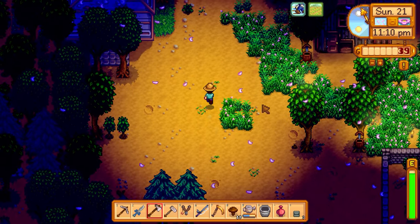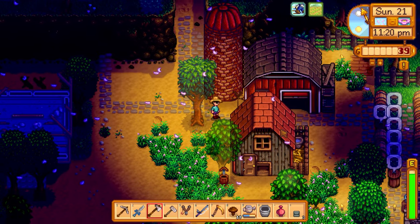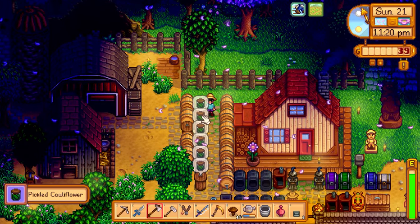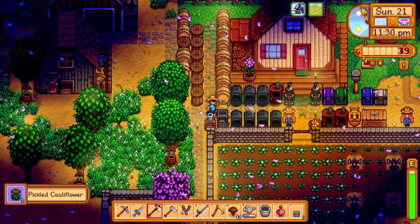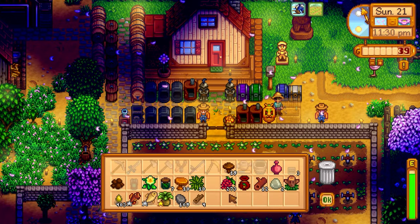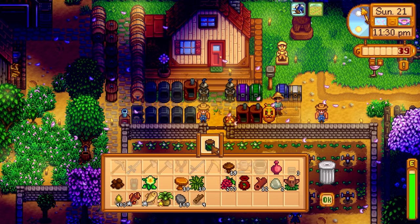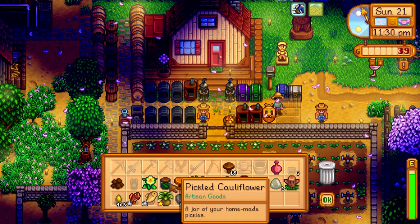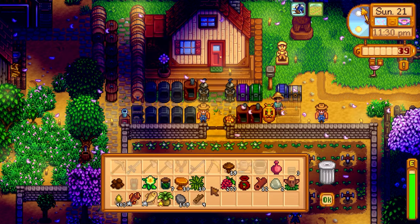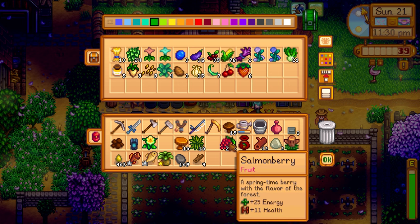Let's cut down this mahogany tree and get the hardwood. Oh wow, the pickled cauliflower is done! We got cauliflower juice and pickled cauliflower. I want to put strawberries over there next. We should sell the pickled cauliflower — 560 from each one, so we're going to get almost 4,000 from selling seven of them. That's insane!